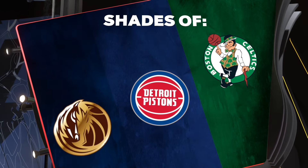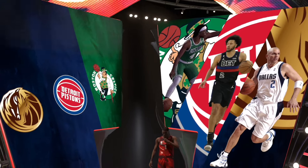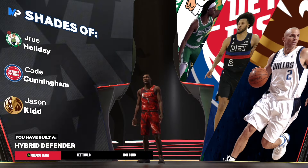Now, as y'all can see, here are the shades that you get: Drew Holiday, Kay Cunningham, Jason Kidd — Jason Kidd is kind of crazy, I never thought we'd get Jason Kidd. I built a hybrid defender, man.